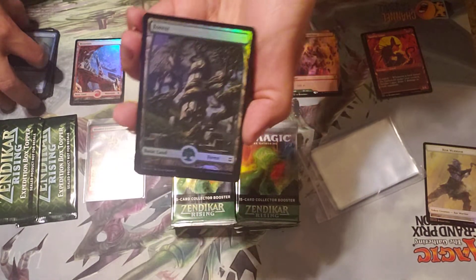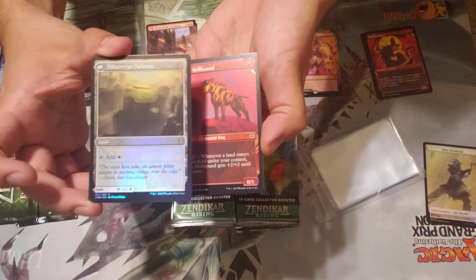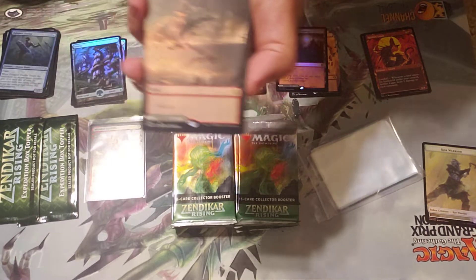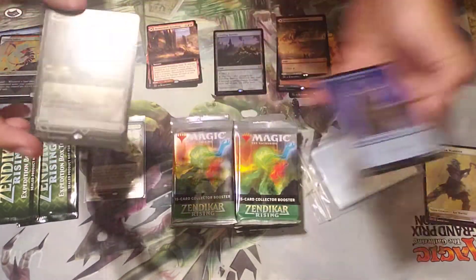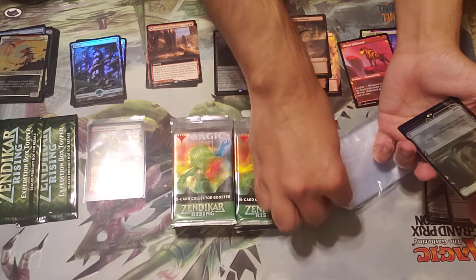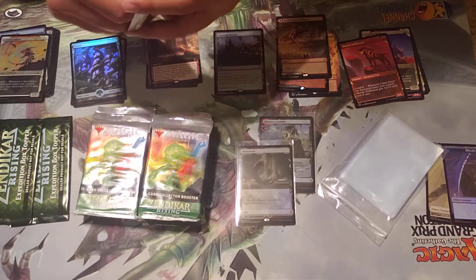Full art basic — I love these, they've always been great. A mythic — the Shambling, one of the flip lands — and then another flip land, but foil. Then another alternate art, and another flip land. Same one but non-foil, and then oh my god — another one, foil Wasteland. It's not one of the main ones I would want but I got another one. That's pretty cool — already two packs in, two expeditions. You're not supposed to get more than two, so if you get more than that you're doing great.